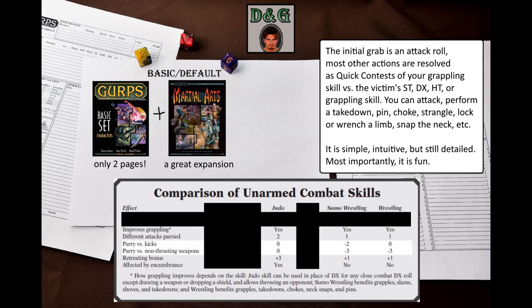Let's start with the grappling system presented in the GURPS basic set. GURPS has three grappling skills: Judo, Sumo Wrestling, and Wrestling. In some cases, other skills can act as grappling skills, such as unarmed skills like Karate, Brawling, and Boxing, and weapon skills — but this is outside the scope of this video.